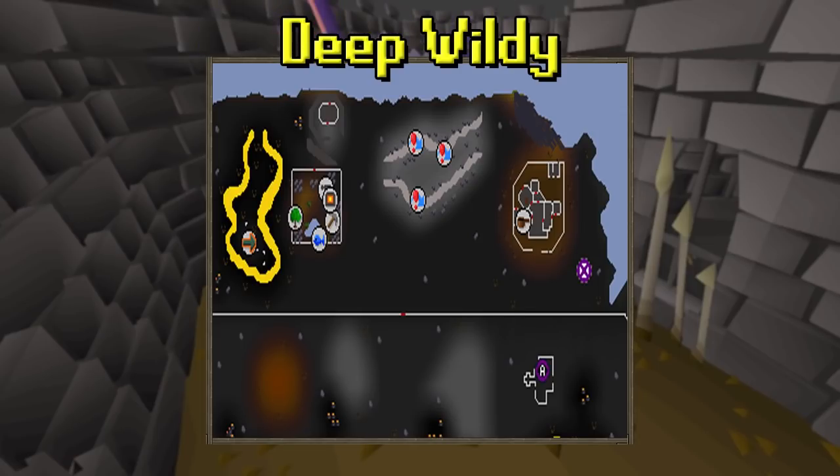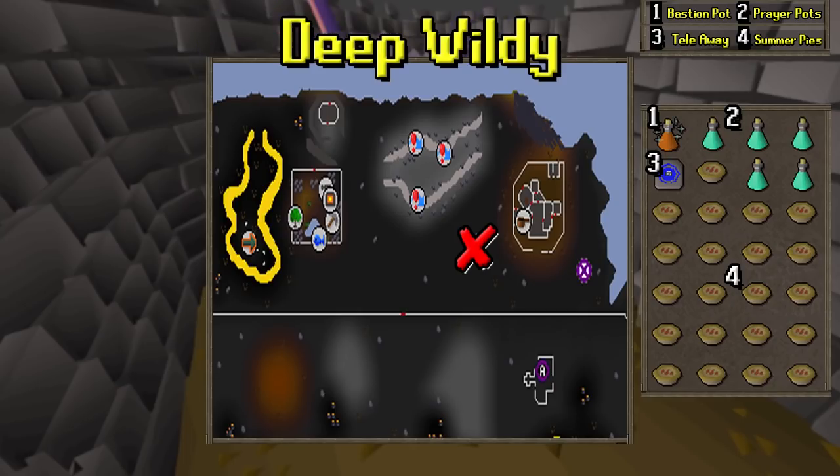We're going to want to make our way to the deep wilderness — the Chaos Elemental is typically a little bit to the southwest of the Rogue's Castle. For the inventory, you're going to want to bring a boosting potion. I'm bringing a Bastion because that ups my range and defense. In addition, Prayer Pots — as many as you feel are necessary for your trip, which is kind of personal depending on how much food you use. The third item is a Teleport to House, just a teleport once I'm done with my trips to go and restock — you can choose any banking teleport you like.